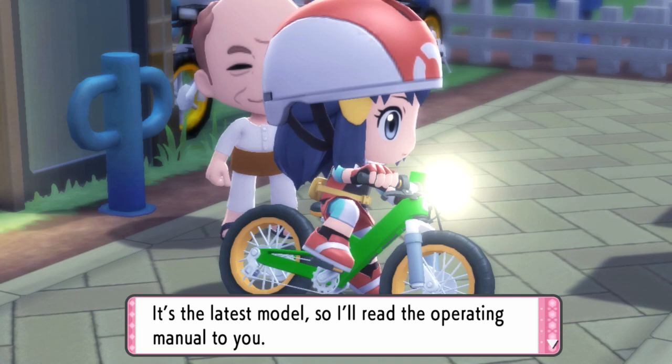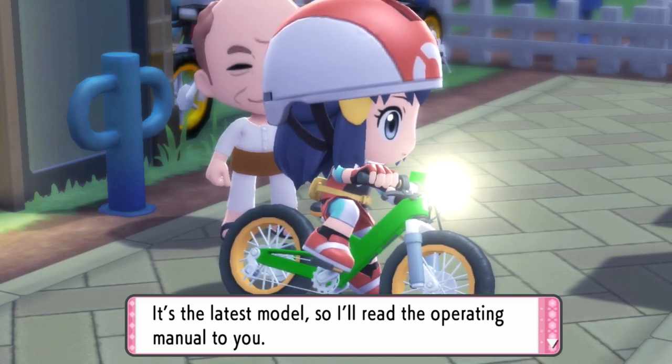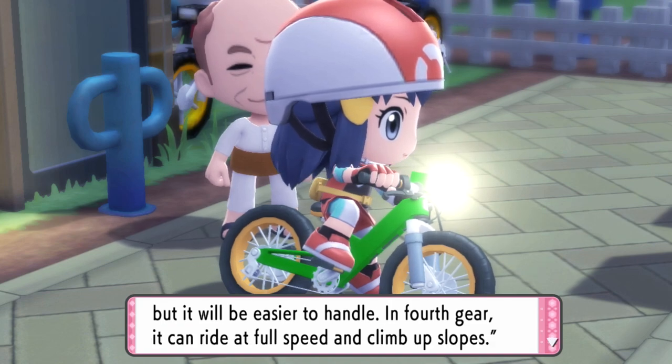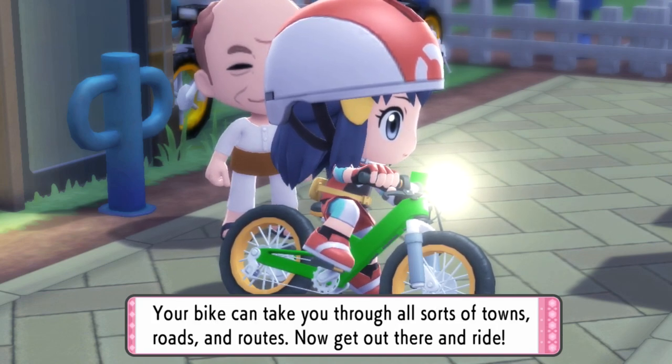You put the bike in your bag's key item pocket. Look how small your bag is. It's the latest model, so I'll read the operating manual. B shifts gears. In third gear, the bike cannot reach full speed but it will be easier to handle. In fourth gear, you can ride at full speed and climb up slopes. Your bike can take you through all sorts of towns, roads, and routes. Now get out there and ride.